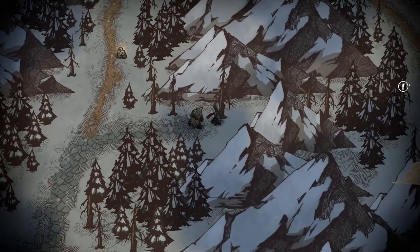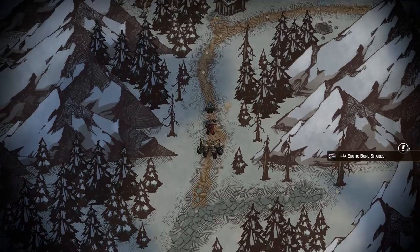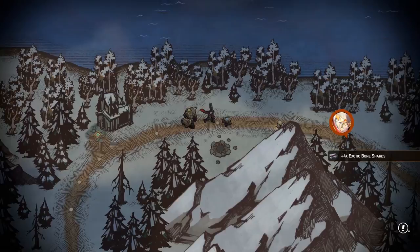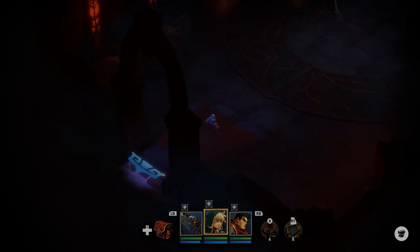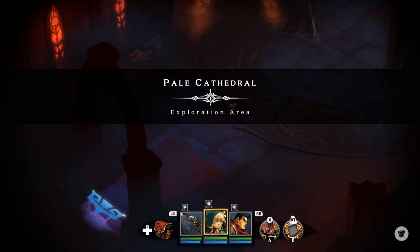This can't be the last dungeon up ahead. I'm gonna grab the Blink Station. Grab the Blood Grass. Pale Cathedral. It's interesting that they don't show a whole lot of the concept art for any of these. Are we summoning Diablo here? Because this is 100% where I fought Diablo.